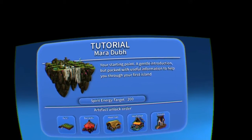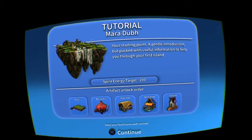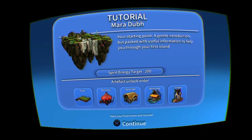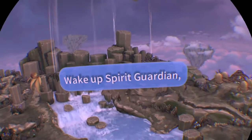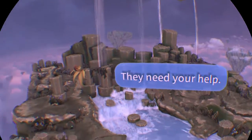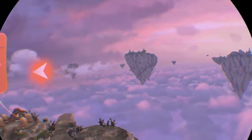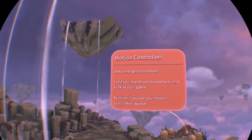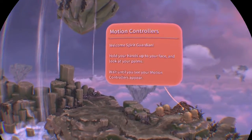Okay, this is my starting point — a gentle introduction, but packed with useful information to help you through the first island. We have fields, barracks, a moots, a hall, a workshop, and a temple. Keep your food stores well stocked. 'Wake up, spirit guardian — they need your help.' Wow, looks so awesome. I really am floating in the sky.